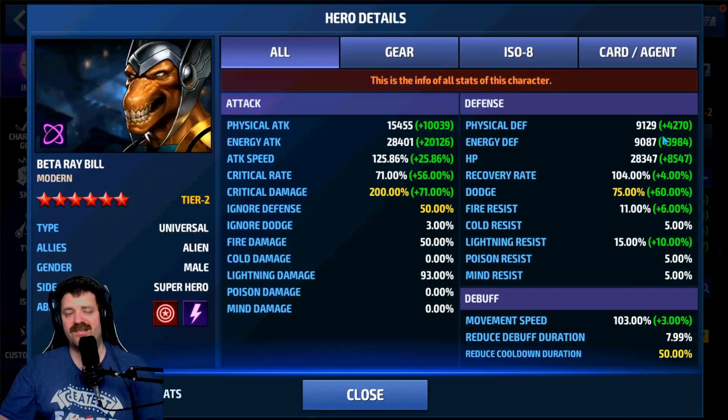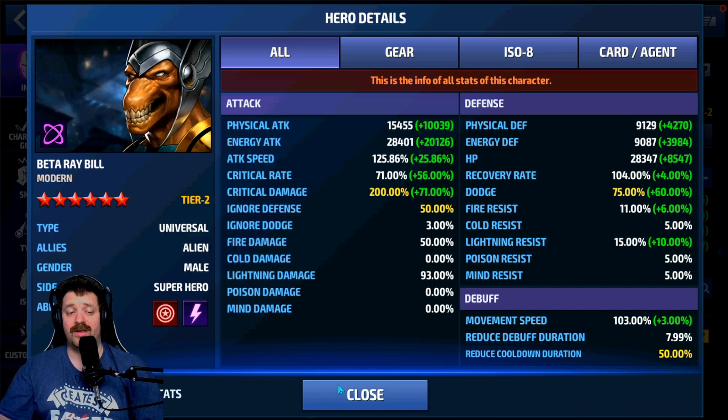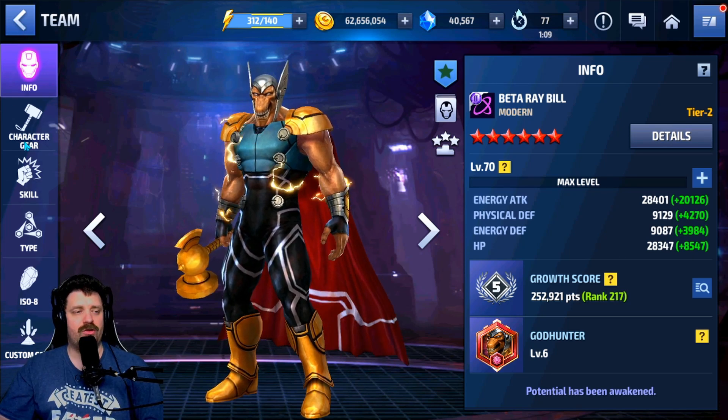Going with a regular universal team, we achieve 45% increase in damage done to super villain type characters. Looking at the stats with this team: max skill cooldown, max defense, max dodge, max critical damage, critical rate over the cap since you only need 35 — he gets 40% from his fourth skill. 125 attack speed, though you only need 124 since he gets 6% from his fourth skill. We have 28,401 energy attack and 93% lightning damage.